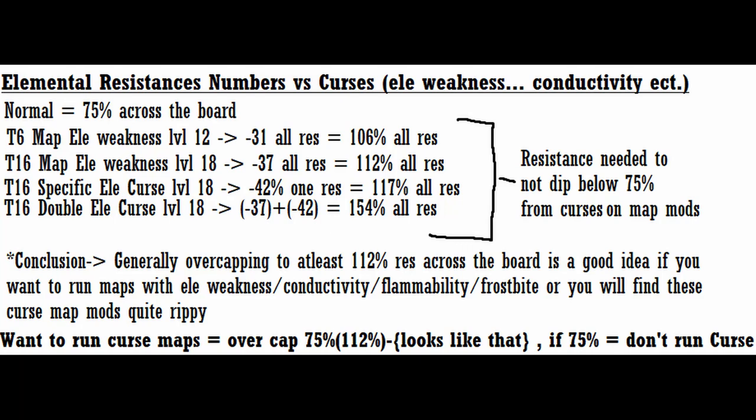Last but not least is the importance of resistances. In Path of Exile, the game is balanced around the player capping out their elemental resistances to 75, meaning if you don't, you will simply just die a lot. This makes it a good idea to get your resistances at least to 75, but it doesn't end there. Map mods can apply curses to you that lower your resistances, which is a death sentence if you stop at 75%. You're capped at 75, but the game will keep track of how much over 75 you go, and the curse will lower the amount over 75 you've gone. I've charted out a few amounts of resistances over 75 you need to be if you want to basically be immune to these curses and map mods. If you don't do this, you're better off just rolling over the map mod. But if you go over-capped, you can run the map mod and you don't even feel it — otherwise it's a death sentence if you don't over-cap for it.